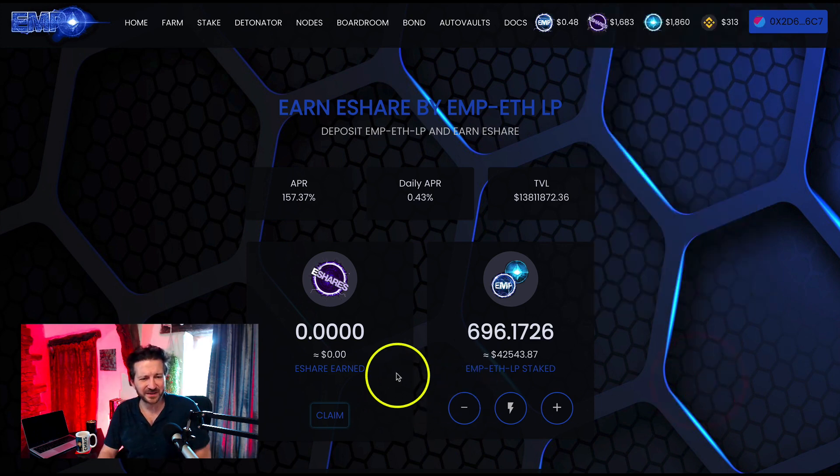The farm is now zero. It's always a little bit sad when you've built up interest over a few days and then you zero it — I know we still have it in our wallet, but there's something nice about seeing it build up. Anyway, we probably need to get over that. So we started in the farm, earned the e-share, and claimed it. Now let's stake that claimed e-share in the boardroom.